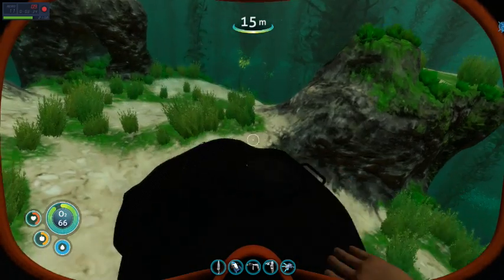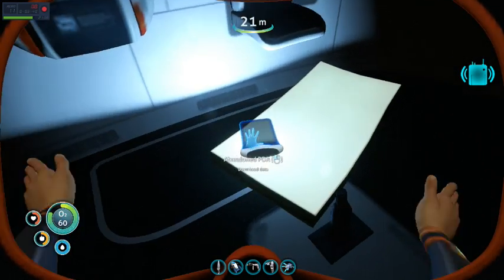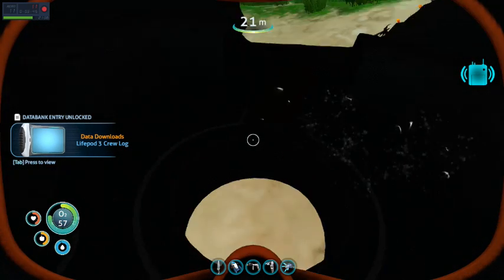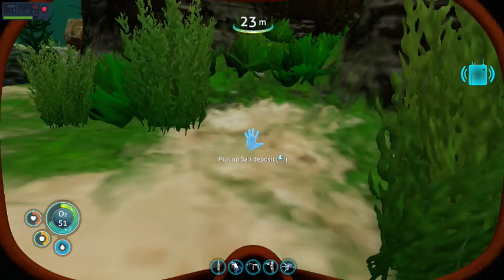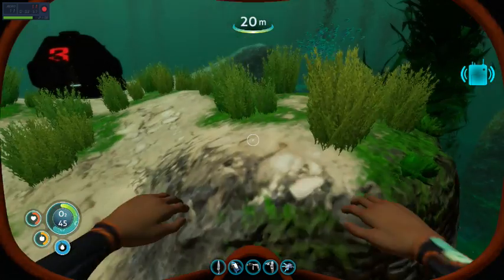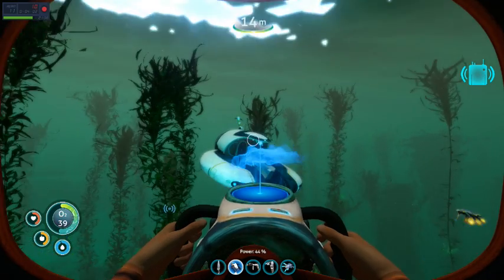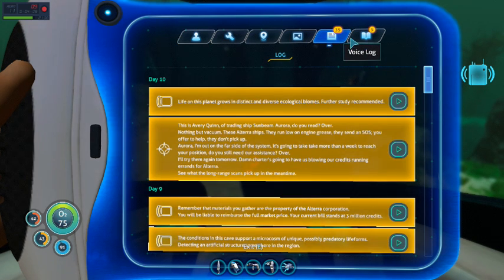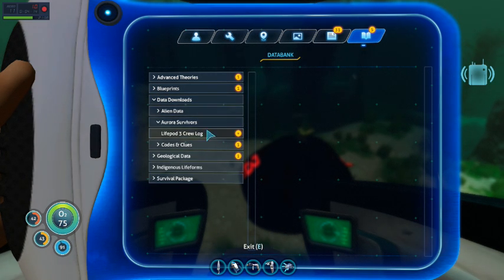Now guys, before we go to the island, I thought we could take a look at this very black life pod. And that's all here that I can use. Ooh, salt. Titanium, I'll take it. Welcome aboard Captain. Let's look at the crew log - that voice log. Blueprint, data downloads, Aurora survivors - that one.